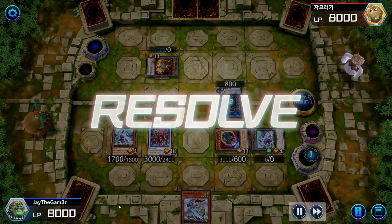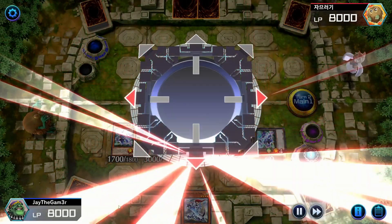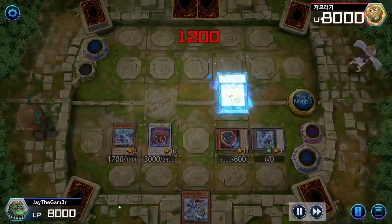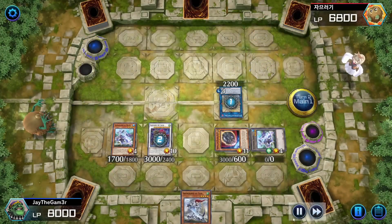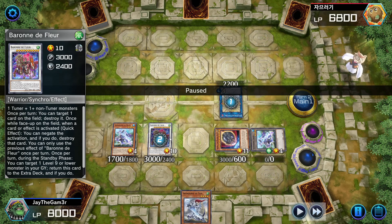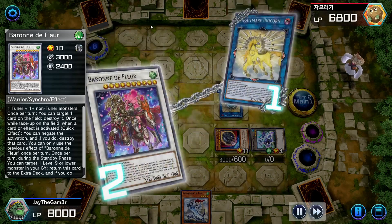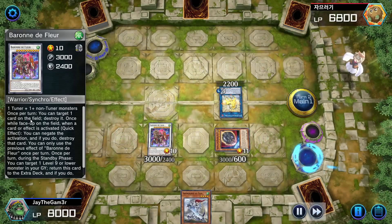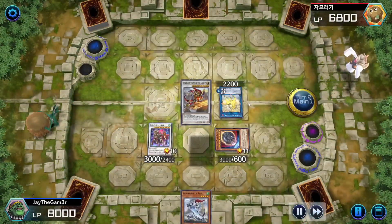I did make a couple of misplays - you'll be seeing them. By the next turn he goes into Nightmare Unicorn, and I believe we negate his bounce. This is where I make a mistake: I forgot that Baronne de Fleur is a 'once while this face-up card is on the field' kind of negate. I forgot it was that type of omni negate - I thought it was a regular once per turn. So going into the next turn I'm thinking I have another negate available.